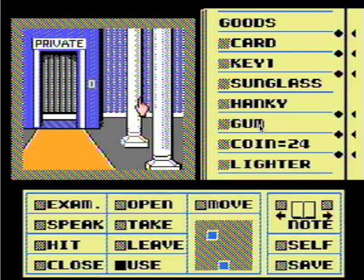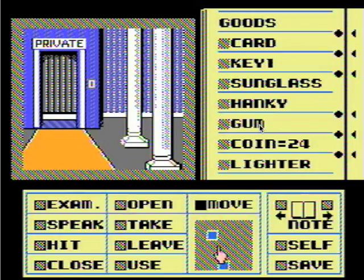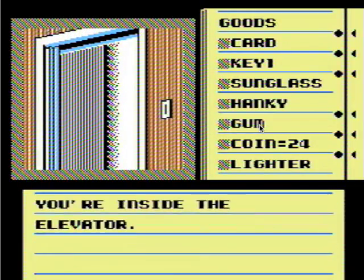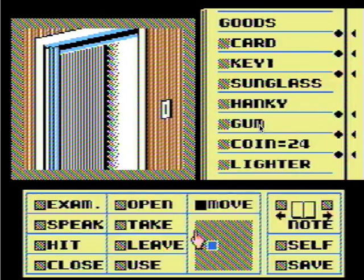The elevator doors swoosh open - it's a swoosh. Let's go in. We're going to Joey Siegel's penthouse here. Let's go up.